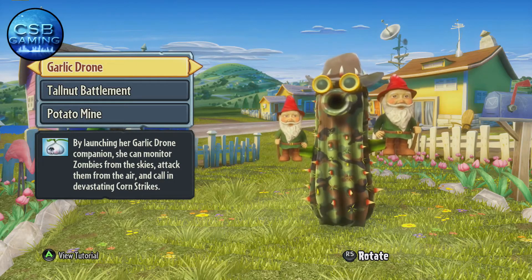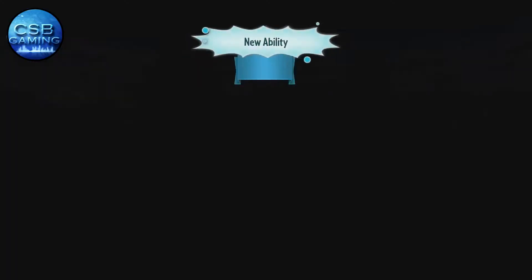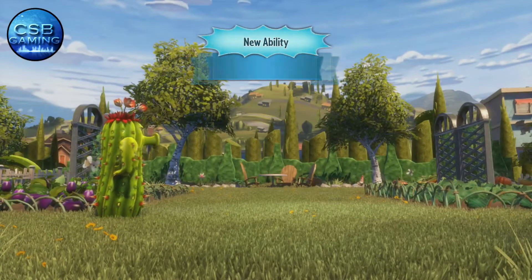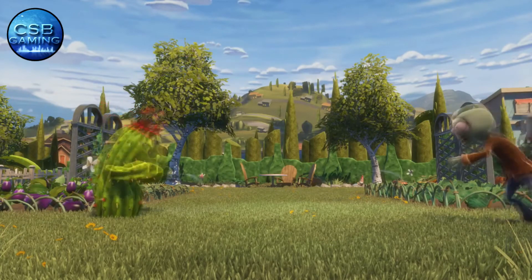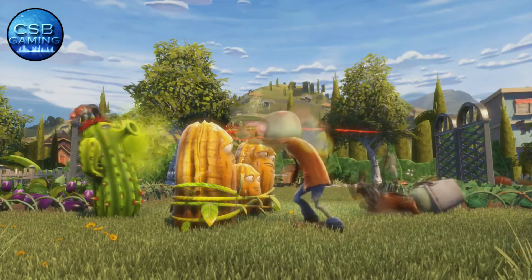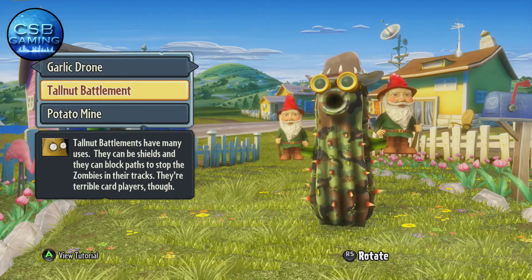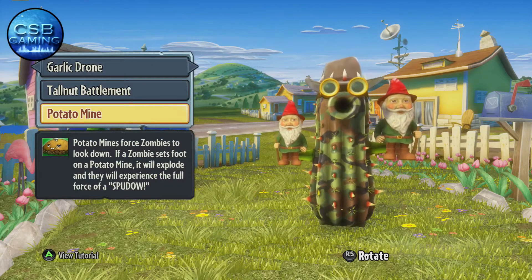Next is the Tall-nut Battlement, which is basically a block — similar to the All-Star's block but not as big, so you can't get that much cover behind it. Zombies will just start attacking it. It's also good for gaining height advantages, like using it to jump onto roofs — that's what I use it for.